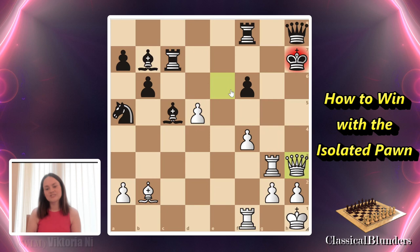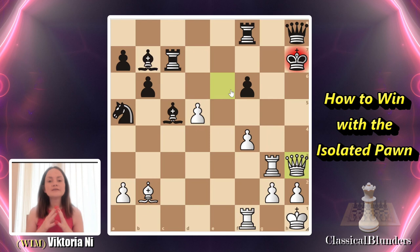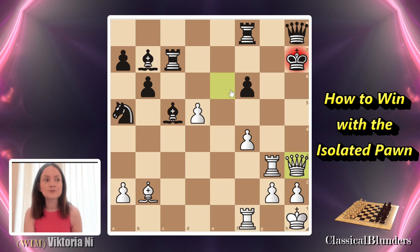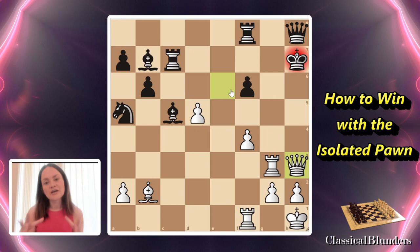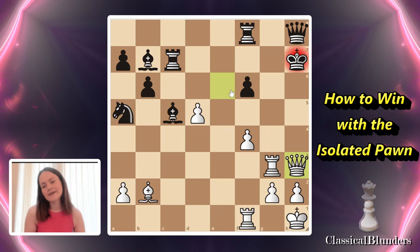Just a conclusion: whenever you get the isolated pawn, please do not be discouraged — it's just part of the game, just another type of position. Definitely keep fighting. When you do have that isolated pawn, you must be trying to attack using all your resources. Try to trade pieces less when you have the isolated pawn. When you are playing against an isolated pawn, you need to trade all the pieces, convert to the endgame quickly, attack that pawn, and force the opponent's king to defend it.